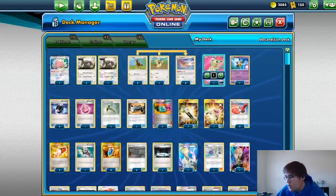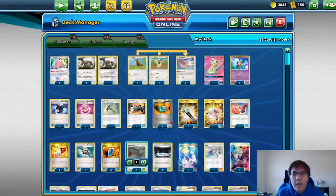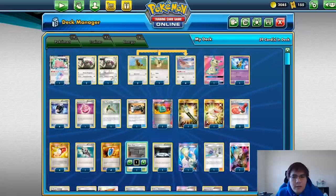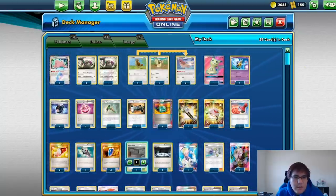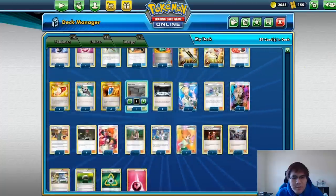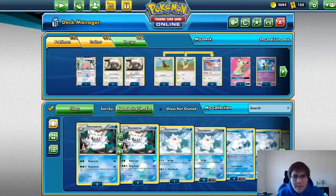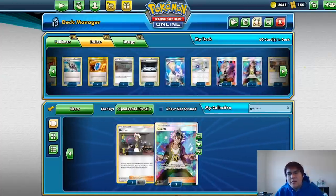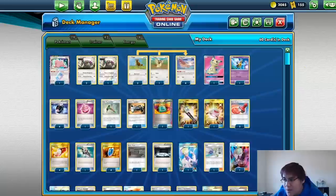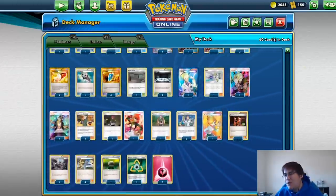I just realized there is an issue with the deck list — it is actually not two Power Plant, it is one Power Plant. And the last card I overlooked is Guzma. I did not put Guzma on the deck list. So the last card is Guzma — let me go ahead and add that. Guzma's super good too. This is the final deck list right here, and the Guzma has been properly put into the list — my bad on that one.